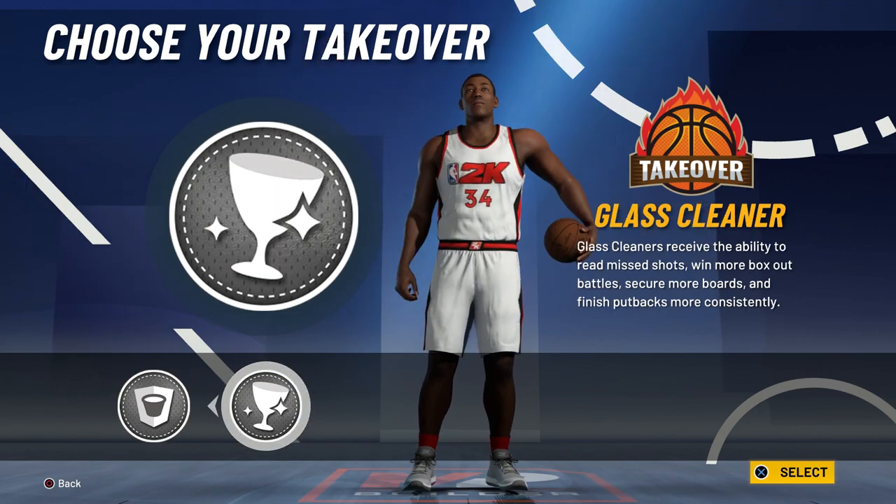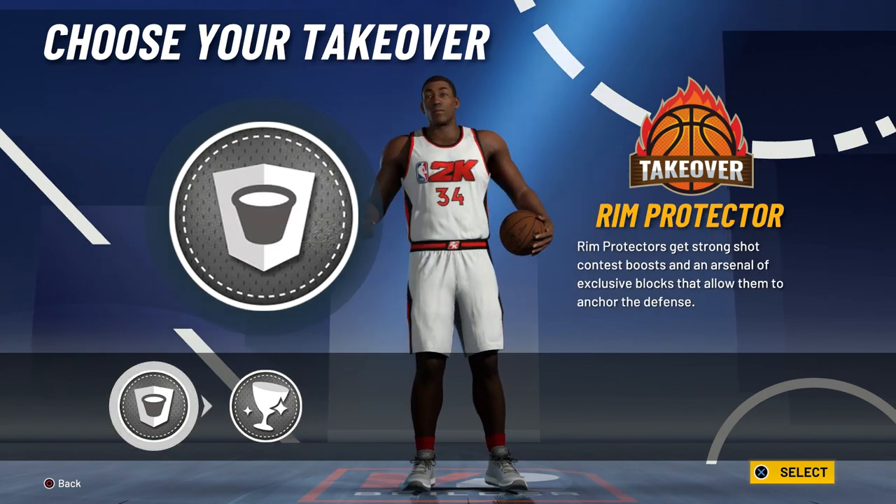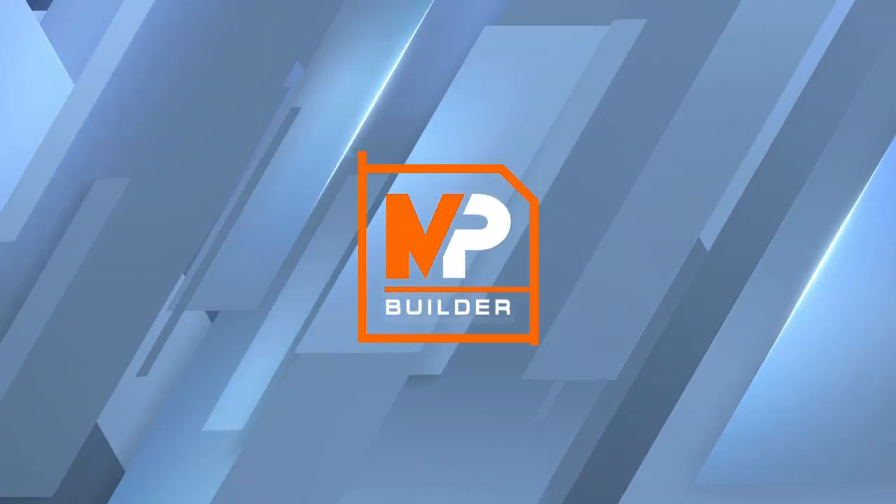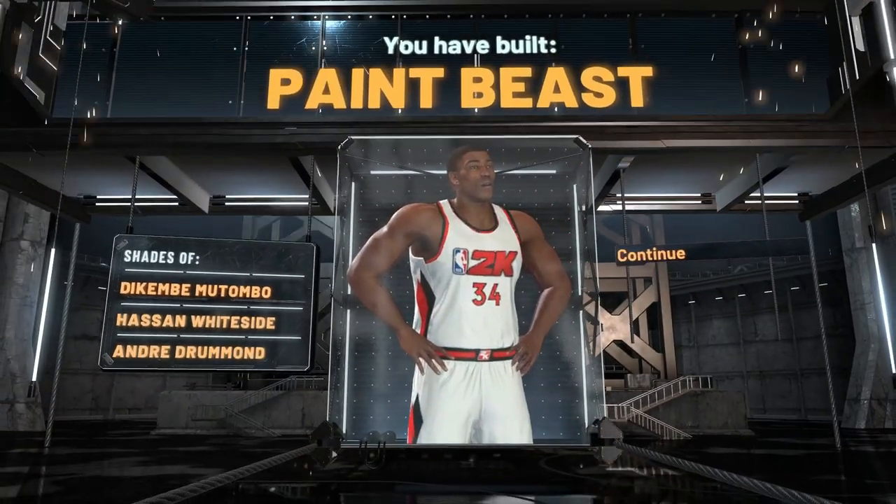For the takeover, you can't go wrong with either option, but I went with Rim Protector takeover. With Rim and Lock takeover together, it's really easy to stop people — it's one of the most overpowered takeovers. This build is called the Paint Beast.